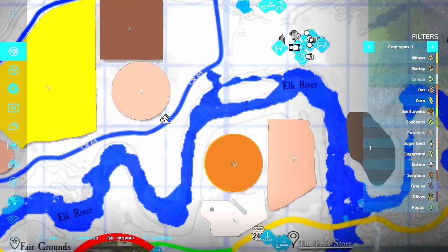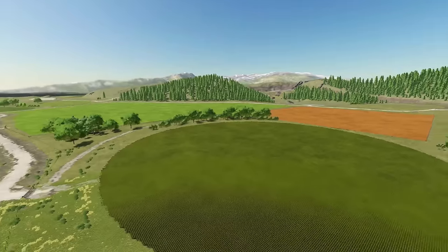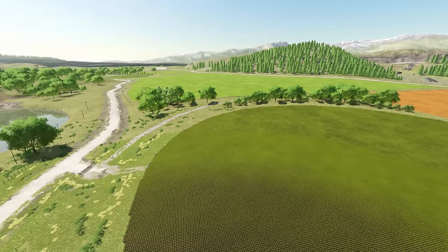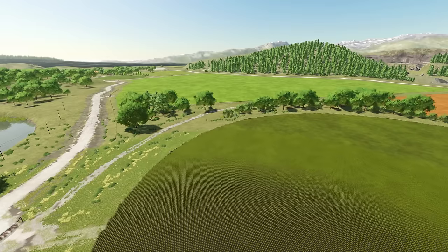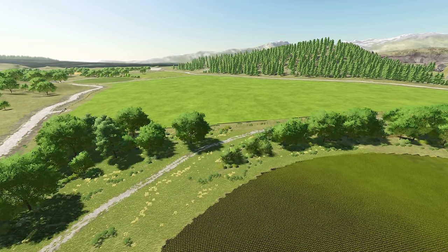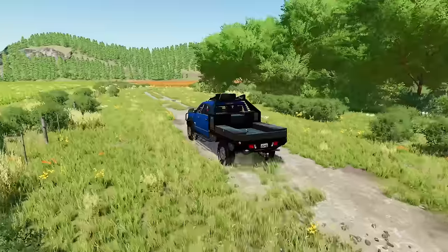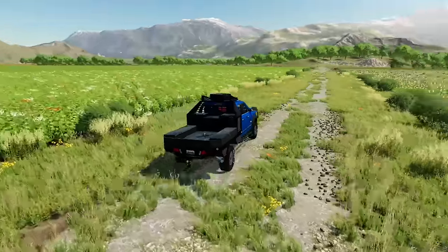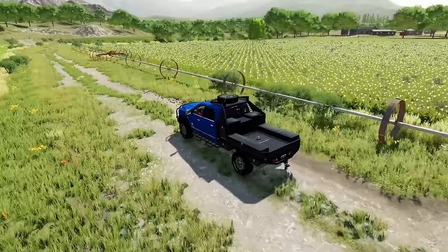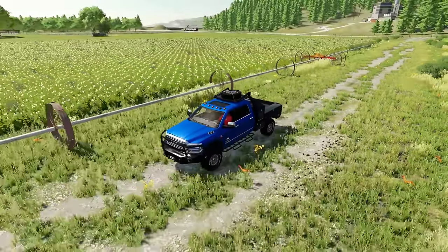We've got 10 fields. To give you an idea of size, we're along field three and looking across the river at field 10, with four and five up here as well. They're a good size for sure but definitely not massive. These fields all have barbed wire fences, shrubs and trees encapsulating them, cattle guards to cross to get in, and even little details like an irrigation system - I really wish something like that could actually work.